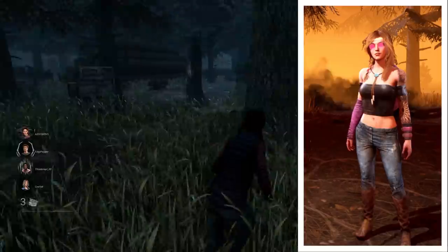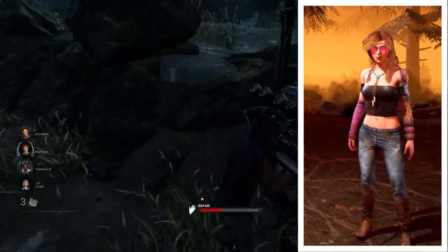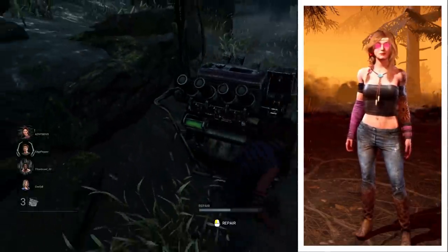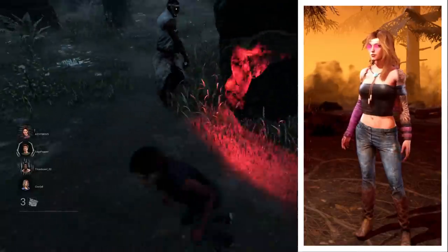Kate Denson has a largely pink focus, with the bright piercing glasses and the cool pink cowboy hat on the back. I like the combo here of the pink sleeve on one arm, and then the tattoo on the other. I like the Kate skins where you can see her tattoo. It's a cool character feature that makes her look pretty unique.